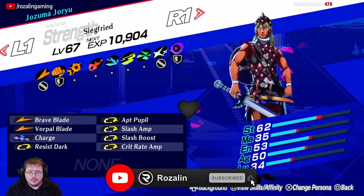Now, you could also add Crit Rate Boost as well as single target boost to the build, but in doing so you would need to give up two of either Vorpal Blade, Charge, or Resist Dark. And while adding those two skills to the build would certainly increase its output, the actual increase is pretty minuscule, and not really worth giving up Charge, Vorpal Blade, or even Resist Dark for.